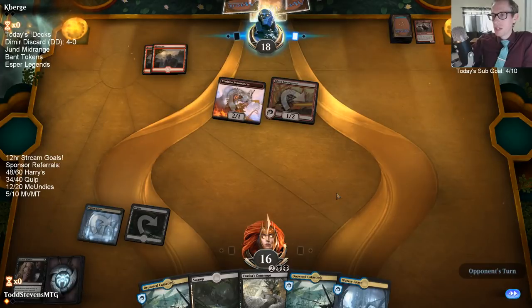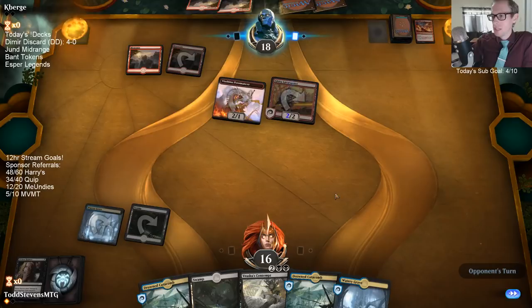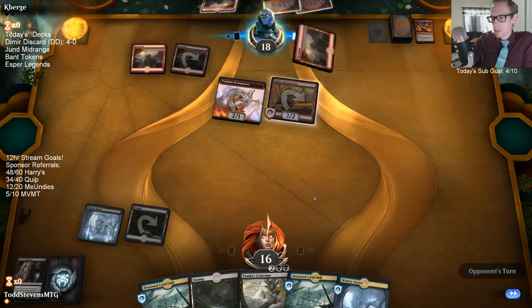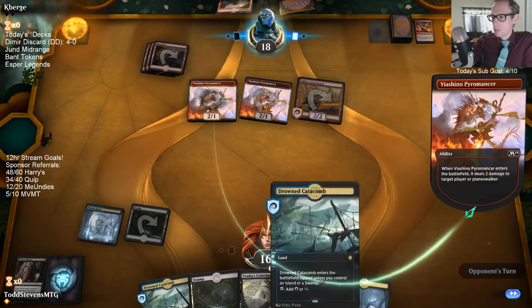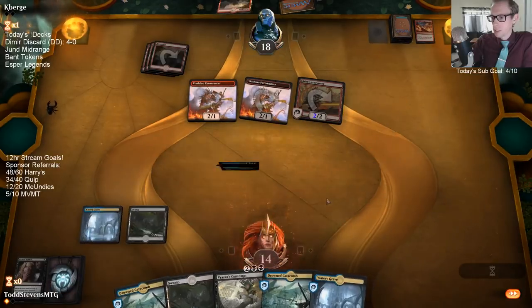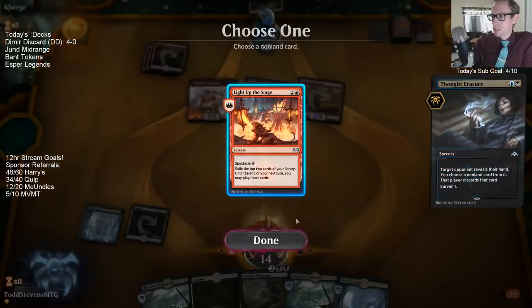If they're trying to Experimental Frenzy and stuff like that, even taking lands out of their hand isn't so bad. We need to stop drawing lands though — we've drawn two lands our first two turns, we can't really draw more lands.